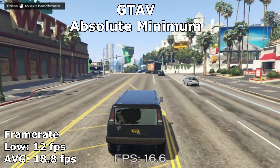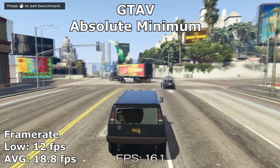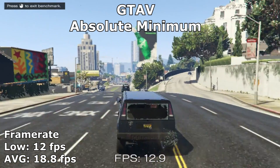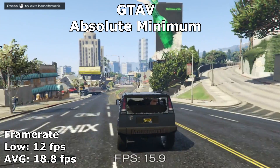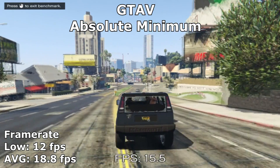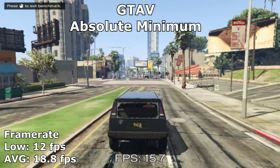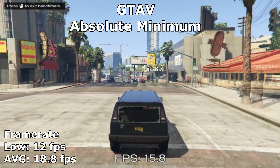In GTA 5, we had to lower the resolution and settings to their lowest. Even at 800x600 resolution, GTA had a framerate average of 18 FPS, meaning no matter what you do with this card, you wouldn't be able to get a playable framerate unless you modded the game to get lower poly counts and lower textures.